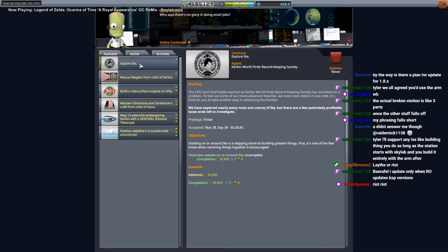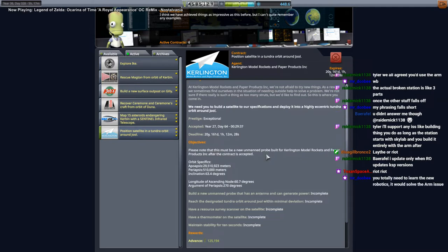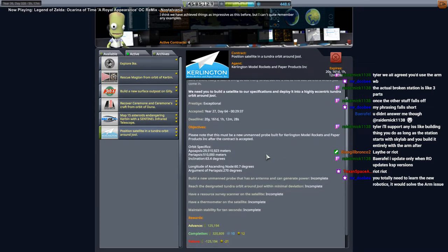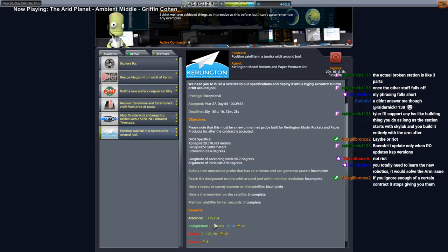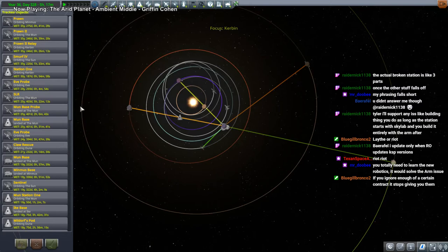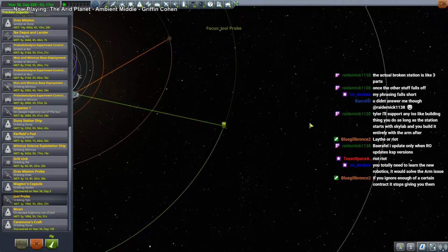Don't we have a Kerbal on Ike? Well, that's the Dock 2 vessel. I actually picked up that contract. Why did I pick up that contract? It wants a survey scanner thermometer. I guess that's what that probe is for. So we have that probe already around Jool. Let's maneuver it so that it gets to that weird orbit the contract wants so we can fulfill that. Clear that out of the way - we already scanned Tylo after all.